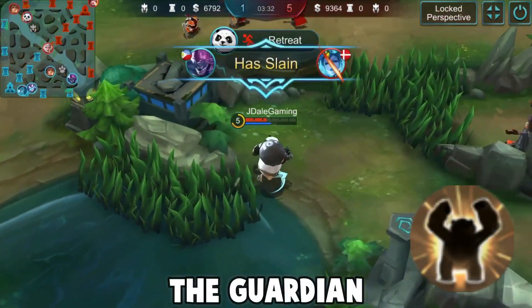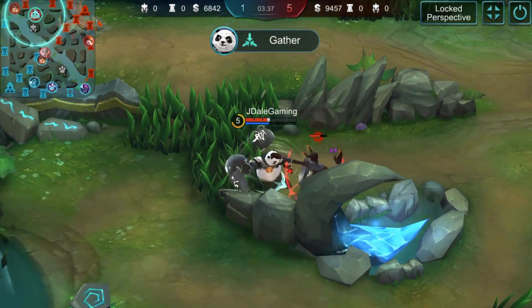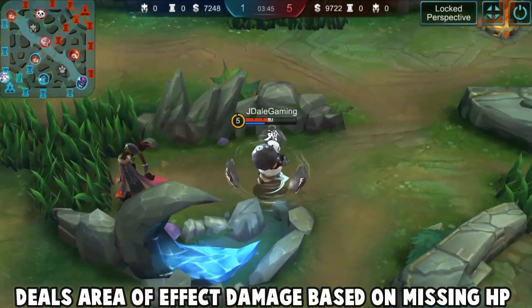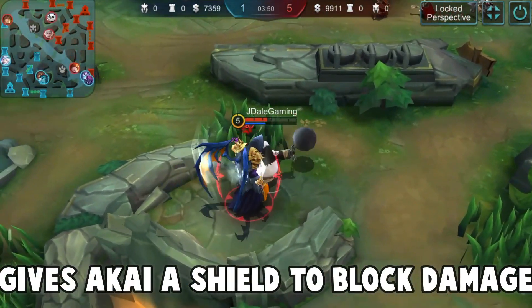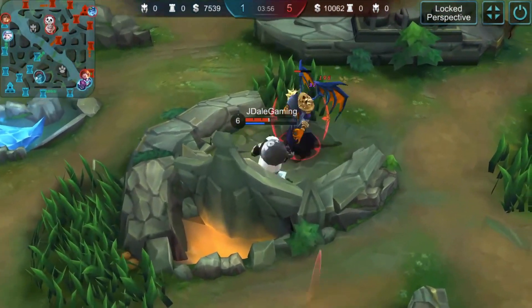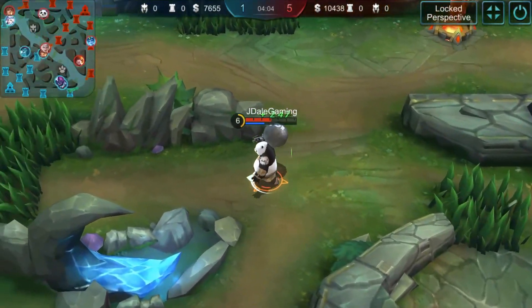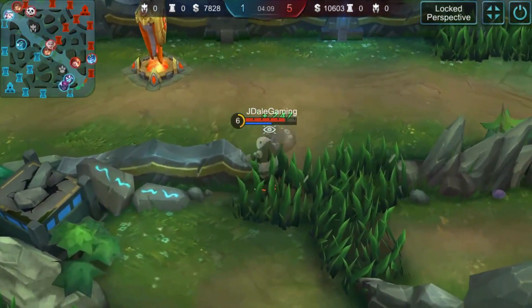The second skill is called the Guardian, with a cooldown of 8.5 seconds and mana cost of 50. Akai deals 15% of his own missing HP as physical damage to enemies in the area, and equips himself with a shield that can block up to 360 damage for 4 seconds. This skill is very annoying especially when Akai is low — he can deal a huge amount of damage in just a second.